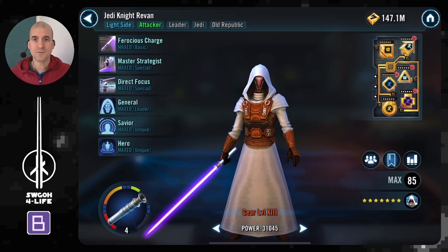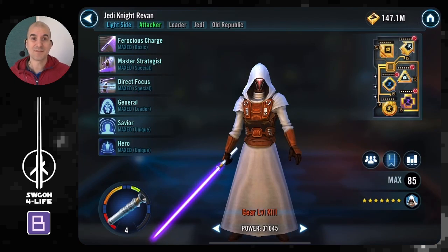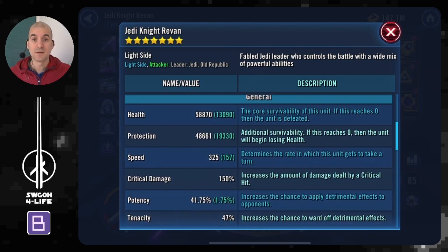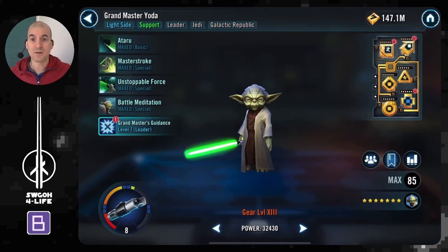This is the team I'll be taking in. I've chosen Jedi Knight Revan as lead because it gives extra critical chance to your Jedi allies. When I tried Bastila, she worked well because of all that bonus protection, but I wasn't getting enough critical hits to hit the target we have to achieve. Switching to Jedi Knight Revan lead increased the critical chance enough that I was able to get it done, plus you start with Tenacity Up which helps a little.